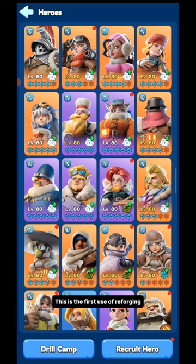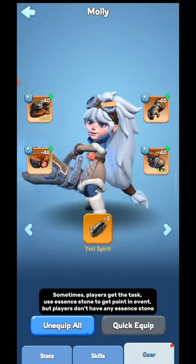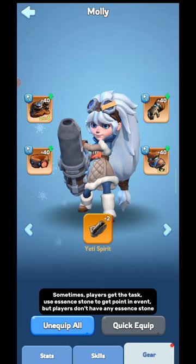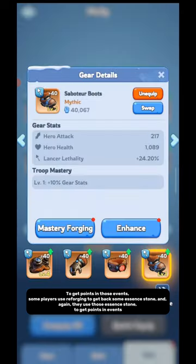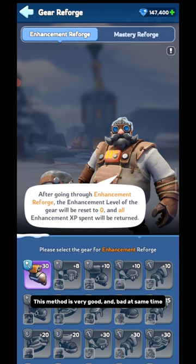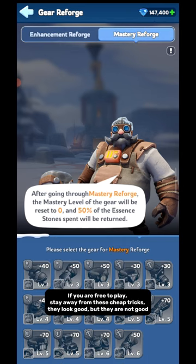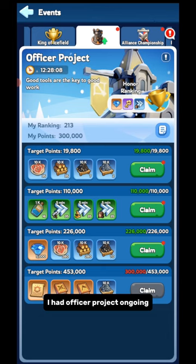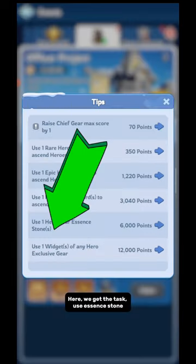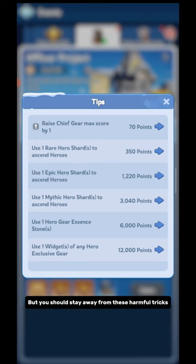The second use of Reforging is tricky and risky. Sometimes players get a task to use Essence Stone to get points in an event but don't have enough Essence Stone. Some players use Reforging to get back some Essence Stone, and then use those Essence Stone again to get points in events. This method can be useful but at the same time harmful, because each time you use Mastery Reforge, you harm yourself by wasting some Essence Stone. If you are free to play, stay away from these cheap tricks — they look good but they are not good. I had an officer project ongoing where we get the task to use Essence Stone, so I did some Reforging and Forging to get some points.